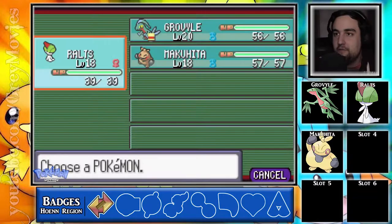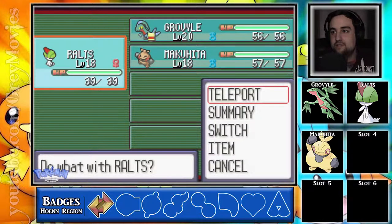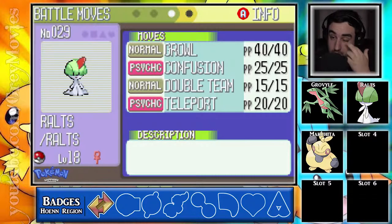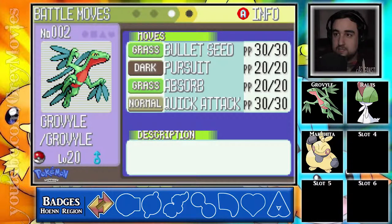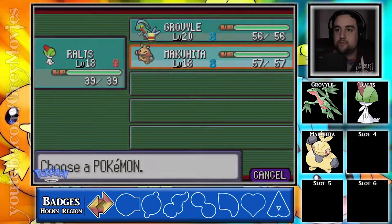I'll see you in a second. So I may have overdone it — I was like hey, I'm training up Ralts, so might as well train the other two. Grovyle is now level 20 and these two are 18. I think they're at competent levels. A couple things have changed — Ralts learned Teleport, nothing new with Grovyle, and Makuhita learned Vital Throw which I replaced over Tackle. I kind of wanted to keep Sand Attack just in case I wanted accuracy drops, and keep Focus Energy for that critical hit chance.